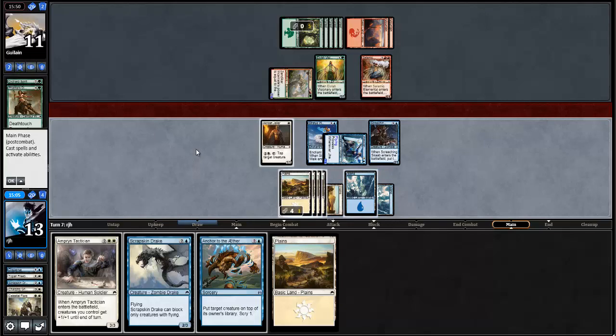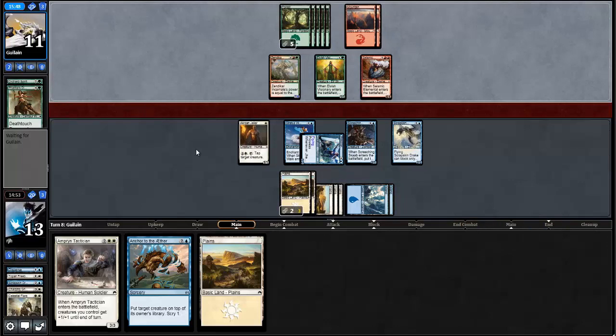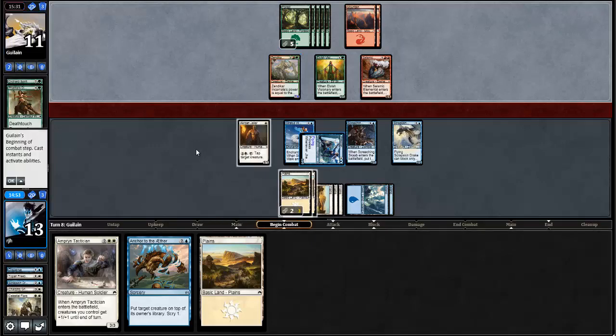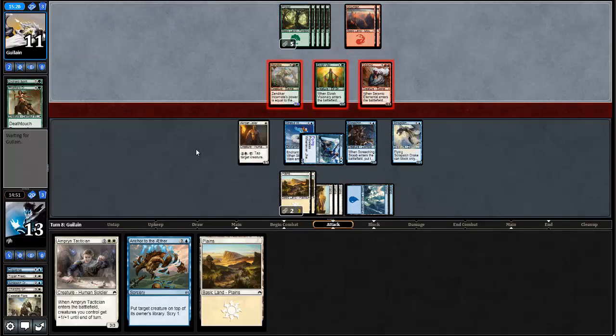I can play the Scrapskin Drake right now to have more pressure in the air, and then I take five damage and I'm okay with that. I actually do think I want to do that right now — it's important to get the flyers going. If I had played Anchor to the Aether on the Elemental or the Zendikar Incarnate — I didn't even remember these card names — the Incarnate was gone. My opponent would be at ten and I'd have a better card in hand.